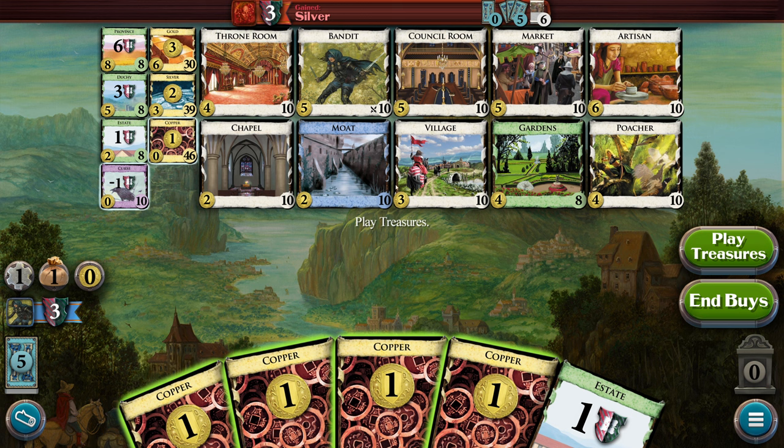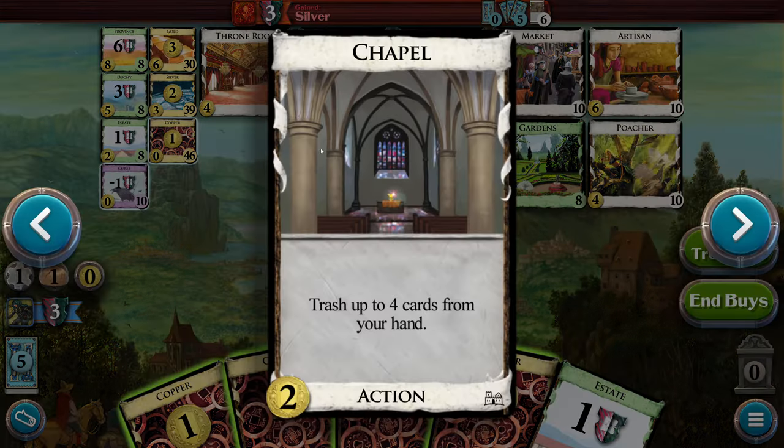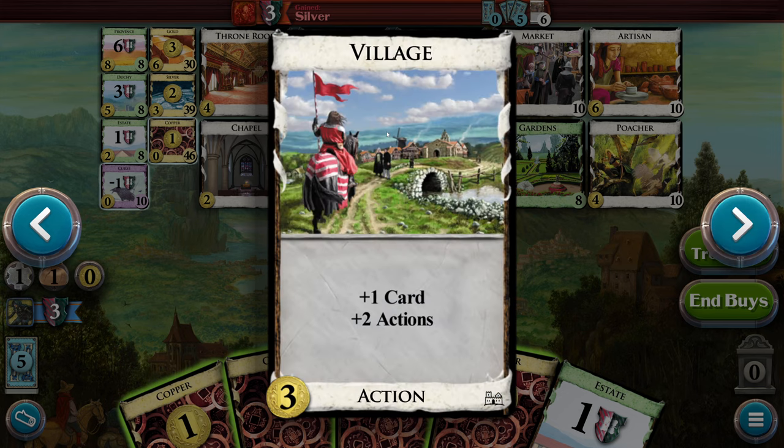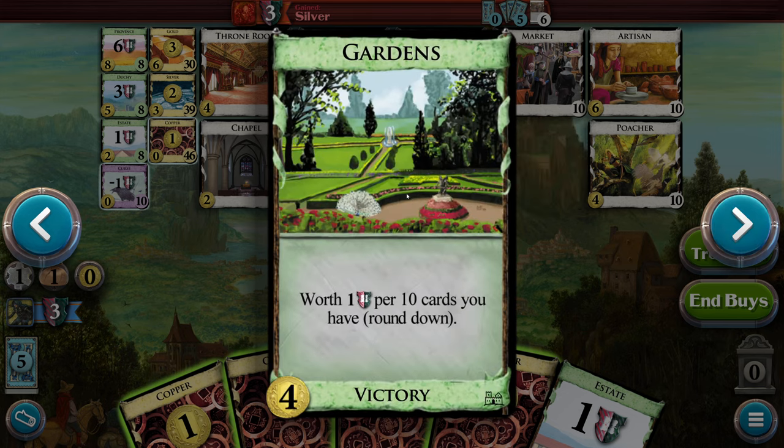This looks like a really random set of Kingdom cards, and the animation was slower — I did like that. So let's go ahead and see what all these are. We got the Chapel — classic, trash up to four cards from your hand. We got a reaction card, the Moat: when another player plays an attack card, you may reveal this from your hand to be unaffected. Plus two cards, replaces itself. We got the Village — classic — plus one card, two actions. And Gardens, which is just make a big fat deck and get points.